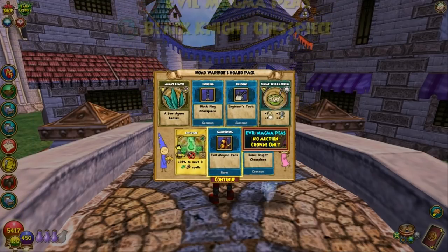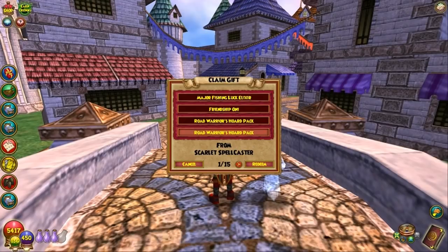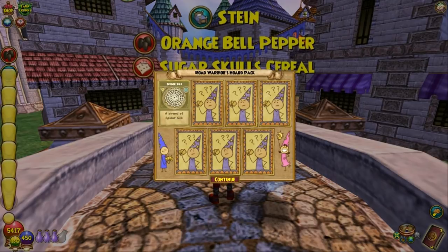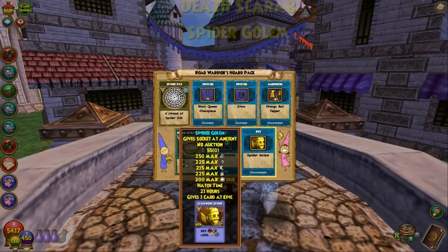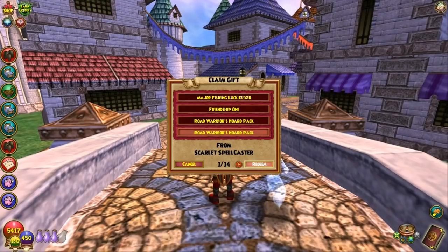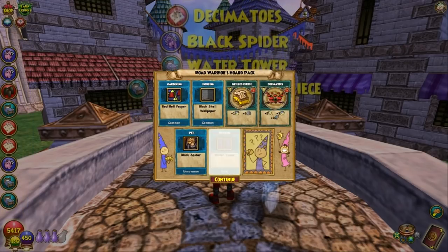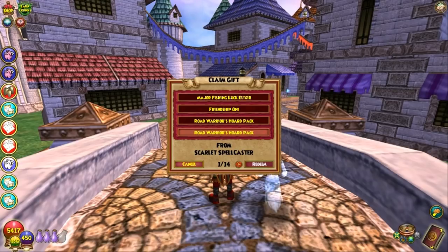Engineer's tools. Oh, I got Evil Magma Peas room — pretty nice. Let's open another one. I got this Carpet off — two pets for it! Wow, I wish the new packs did that: two pets, two mounts. Let me open up another one. The Pepper Black Spider. I got there's Pets Glory this thing. Let me open up another one.